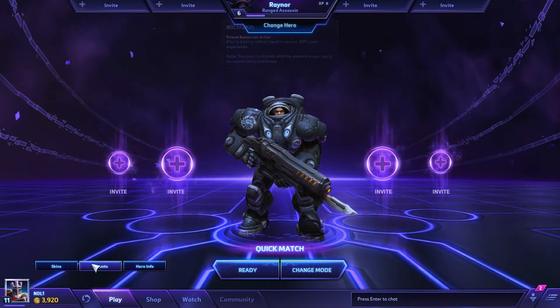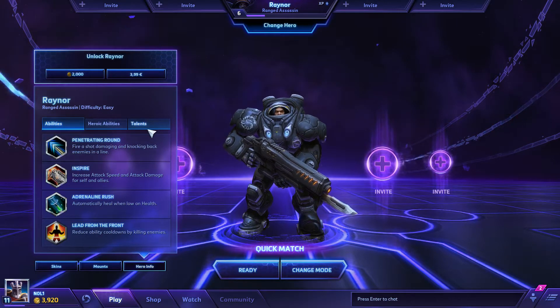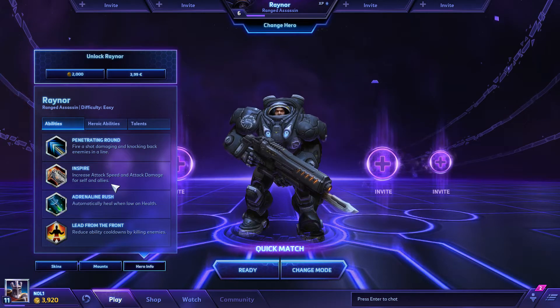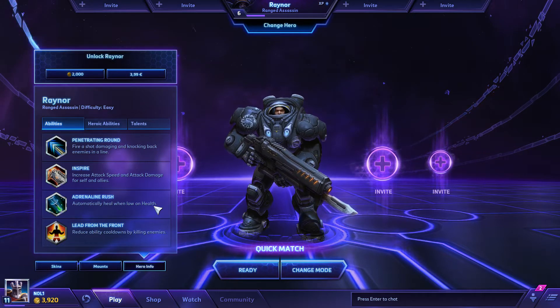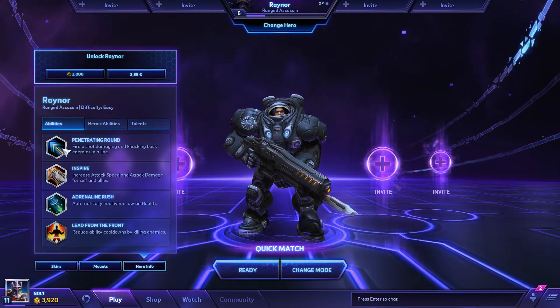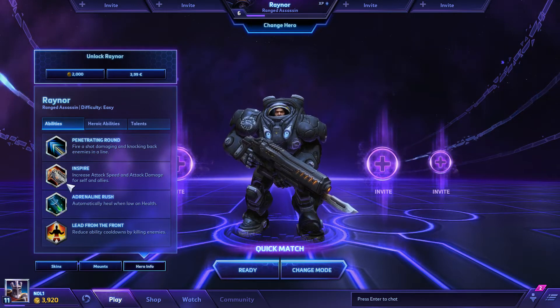It is a pretty basic hero, so why don't we look at the abilities directly? The first one is Penetrating Round — basically fires a shot damaging and knocking back enemies in a line. The second one is Inspire, which increases attack speed and attack damage. The third one is Adrenaline Rush, which automatically heals you when you're low on health. I believe it activates around 30% of your health and heals you for maybe 10% or 15% of your total health — I can be mistaken. And the last one is a passive, Lead from the Front, which reduces ability cooldowns by killing enemies. So as you can see, you only need to really use the first one, basically, because the adrenaline rush is instant.